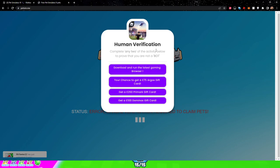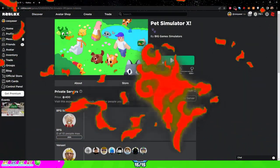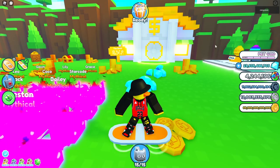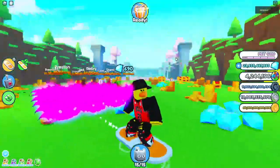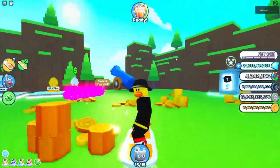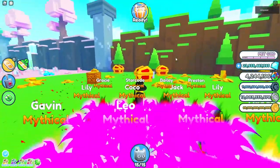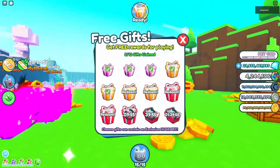Once it's finished, the page should automatically close and take you to a new page where a private server should pop up. It automatically took me to the private server and I couldn't record it, but once you're in this private server you have to do a couple of steps before you get your pet.